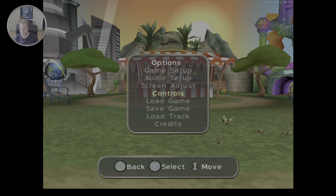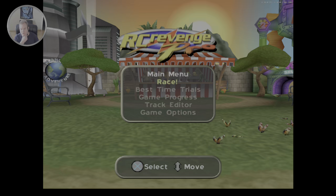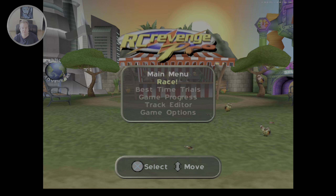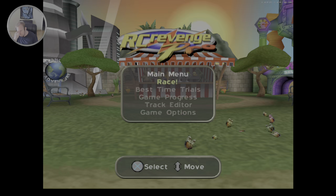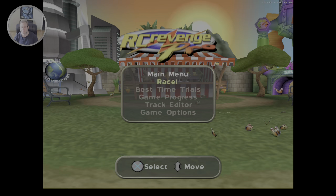This is RC Revenge Pro for PlayStation 2 running on PC PCSX2, using Auto HDR for a little bit of HDR in the game. There's a little bit of upscaling going on — I think I'm upscaling to 1440p. It's a 4:3 aspect ratio; it seems a little bit off here, but that's fine.